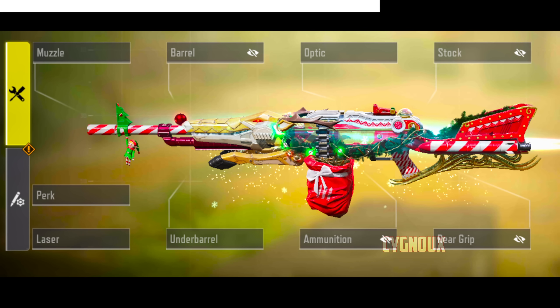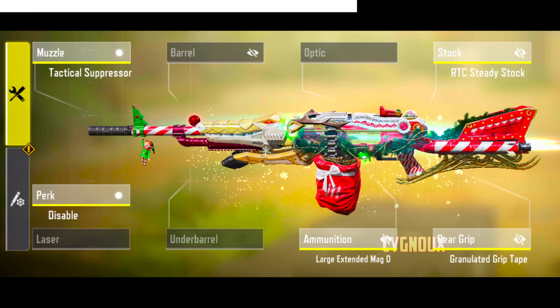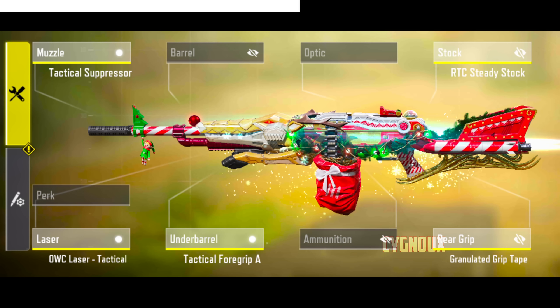We can use it as a spray and pray weapon with 200 mag and disable. Or we can swap it for FMJ for crazy wallbangs, especially in Nuketown. Otherwise, I prefer the bullet spread focused build to beam at range.